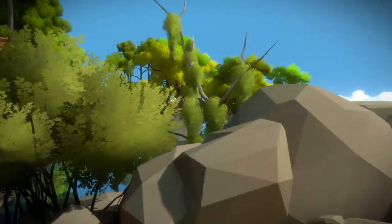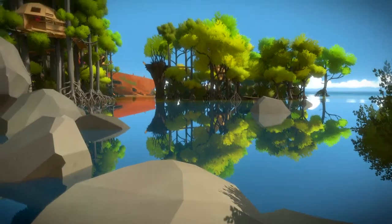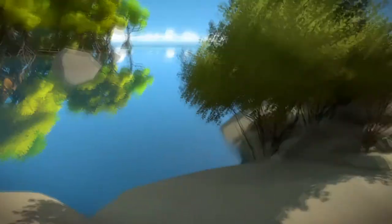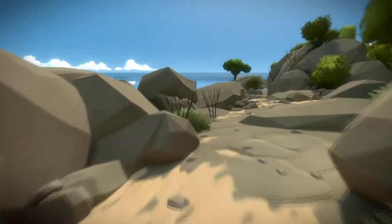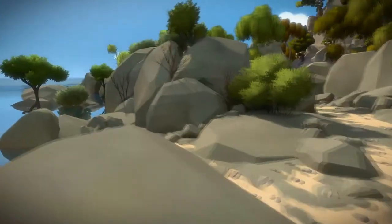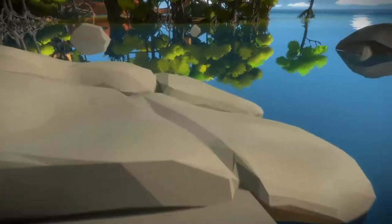That tree has some fun sort of fuzziness to it. From here you can get a good view of the treehouses, the shipwreck, and just a nice little tranquil bay here. Of course, if you've played the game, you might know where we are — we're near the swamp, but we're on something particular.